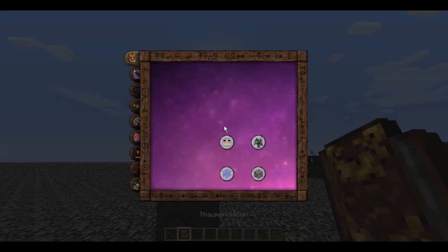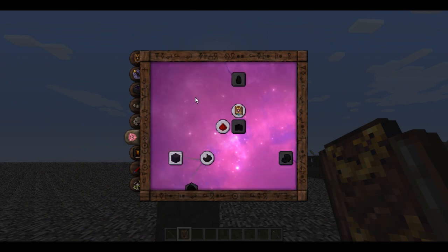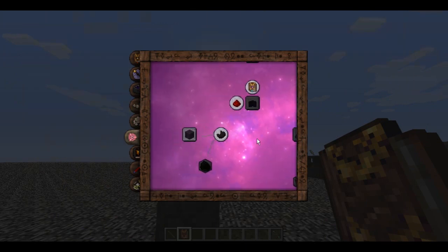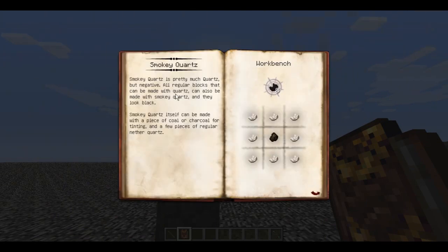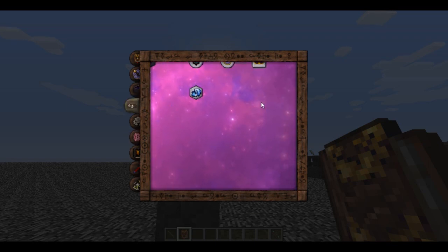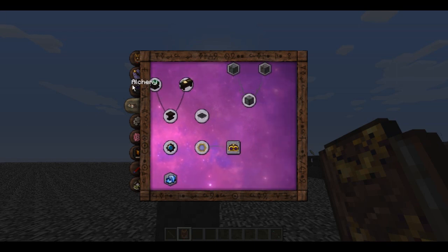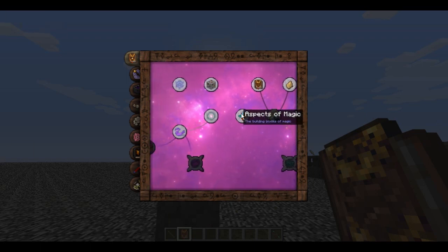If we open the Thaumonomicon, we've got a whole bunch of different tabs that show us pretty much everything we can learn in ThaumCraft. Some things we can already see and read about. Some things are blinking out - those are things we can learn about. Some things are grayed out, so we can't learn about those yet. And then some things are just missing entirely. We're at the very beginning and don't know a lot yet.